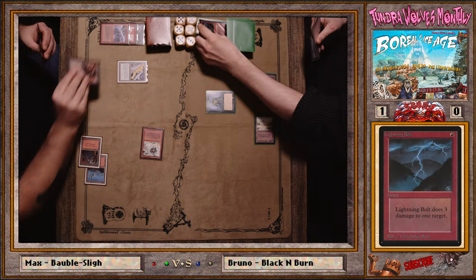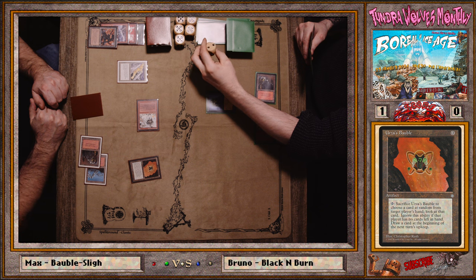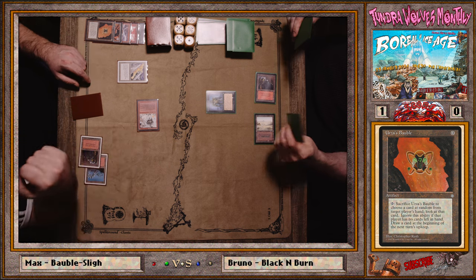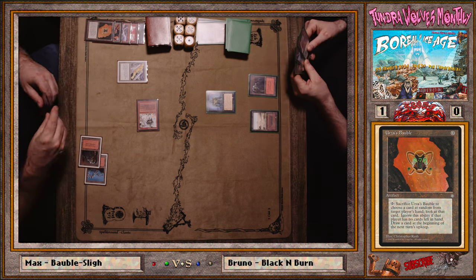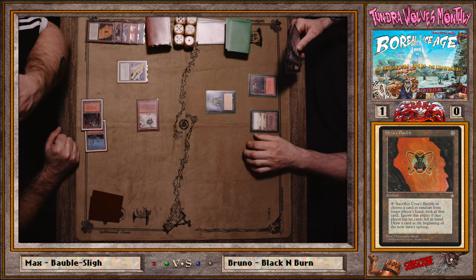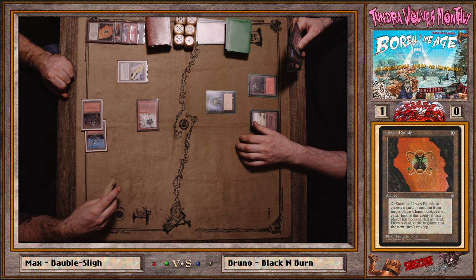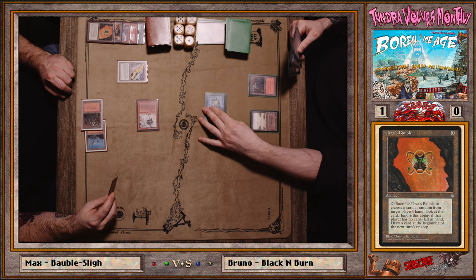Attacking with both creatures seems okay — Bolt is a thing though, so maybe versus a burn opponent don't attack with your Factory. The Bubble draws a card; Vice becomes a dead card. Bruno might turn this around. The other card is the Disk — we were just talking about it. Every turn you don't kill the Goblin, there's the Grenade threat. But we can deduce he doesn't have it since he hasn't used it yet.